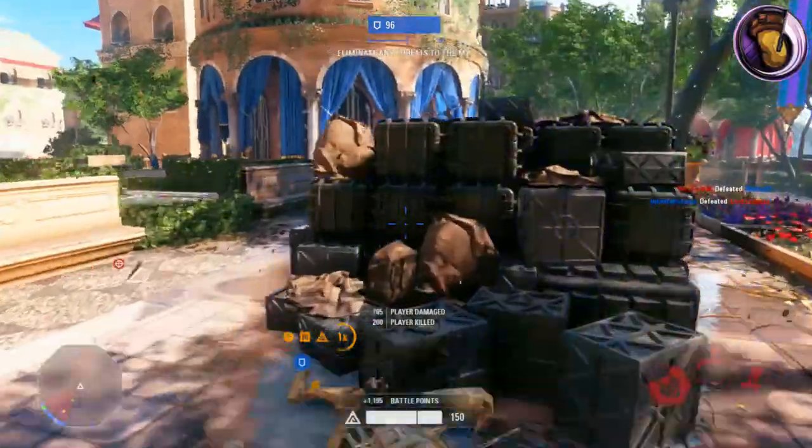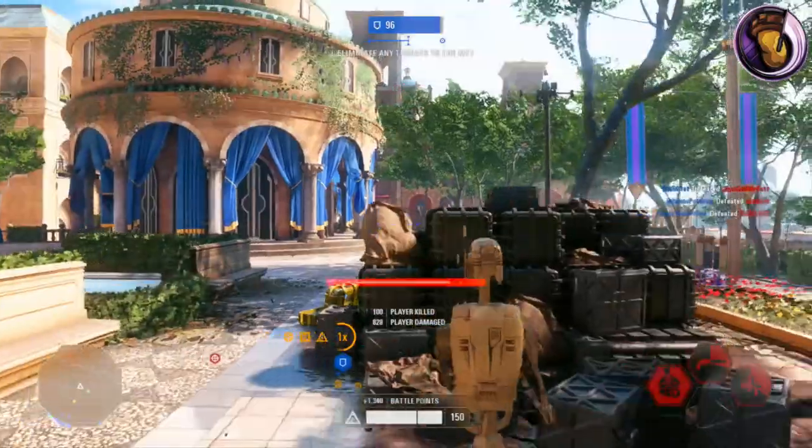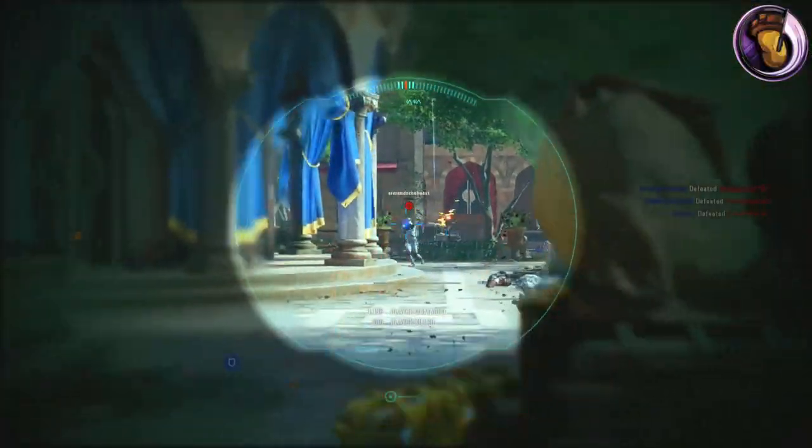The A280 is the first blaster you can unlock for the Assault class. To unlock it, you have to defeat 50 enemies with the Assault class. You can use any weapon, or even Starcard.